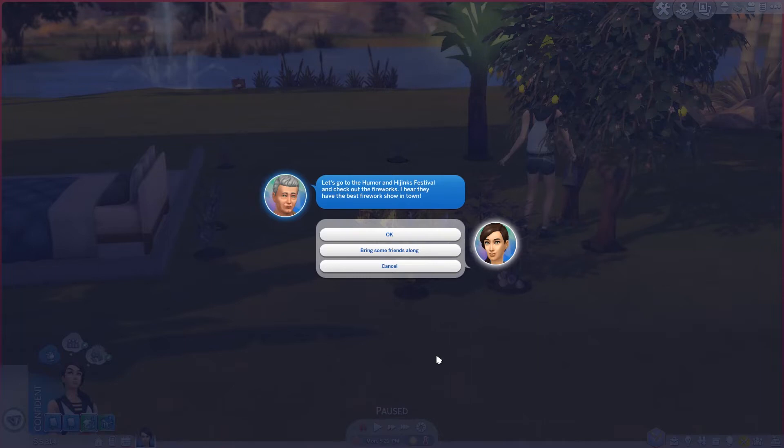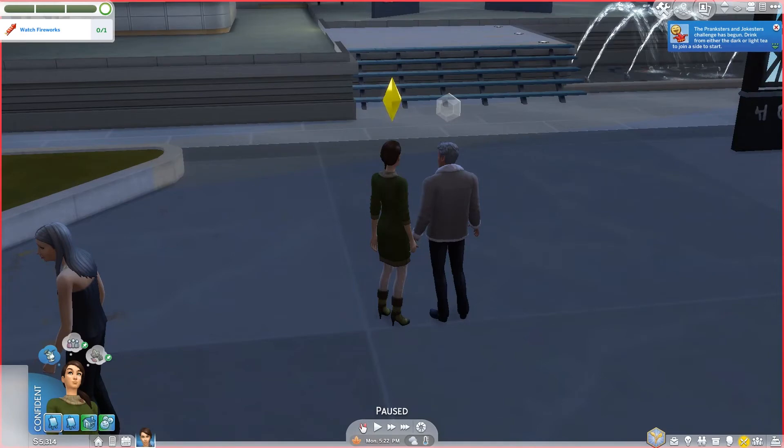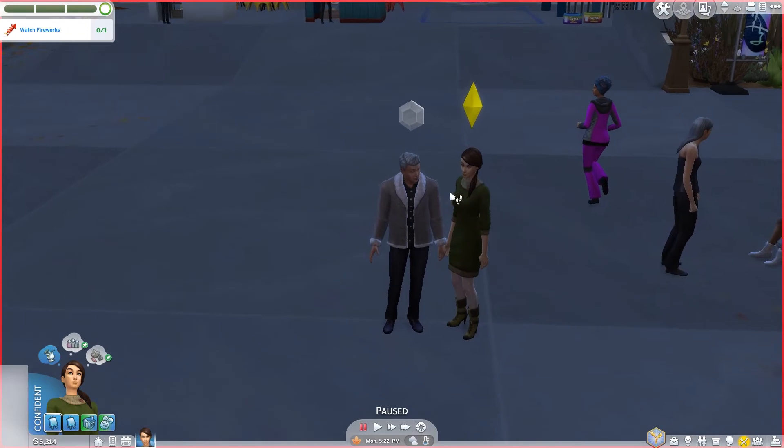One advantage of going to the Humor and Hijinks festival is that if you win on the pranksters side, you get a voodoo doll worth 950 simoleons, so you could make a decent amount of money. It also gets her out of the house and maybe she might meet someone. I'm not really looking for romance for another few sim days, but she's probably looking for friends at this point. I'm going to say yes to going — it'll sidetrack her from her goals but she might make some money out of it.